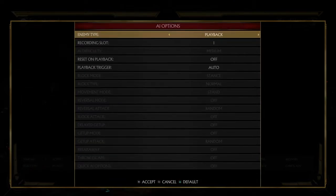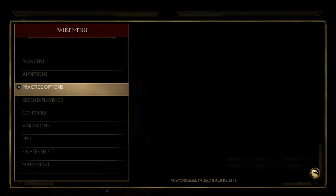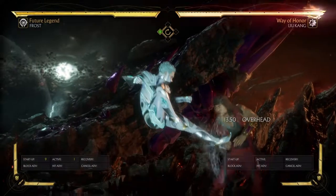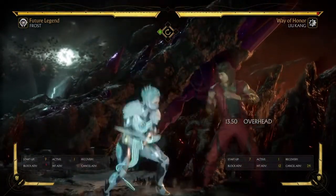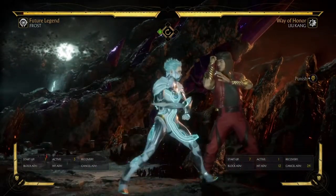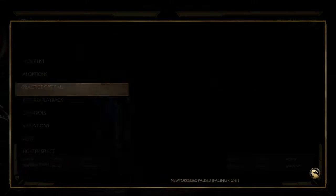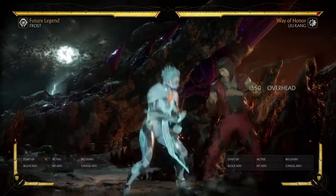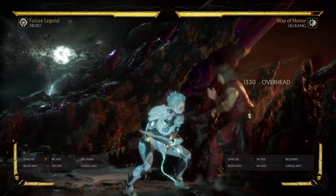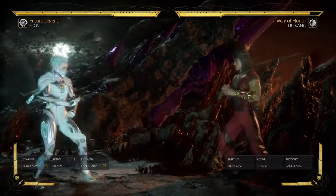If you jump in and you're plus 12 and then go for standing 1, your advantage goes away. I simply let go of block and mash Down 1. He's plus 11 — Frost is plus 11 when she does that. So that was a huge problem with Frost: she didn't have anything fast enough to check people off of the deep jumping kicks. But now she has this — it's incredibly fast and it's plus. Plus 12 into an 11-frame move means I'll always be able to get it out; there's no contesting it.